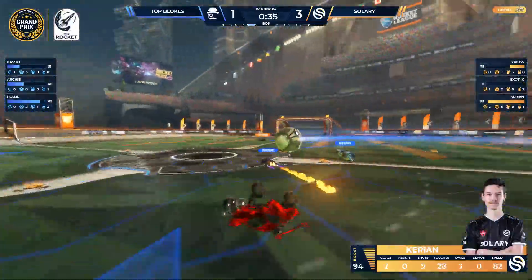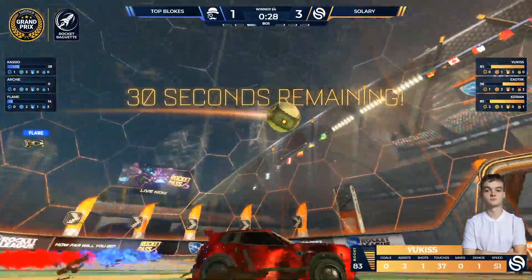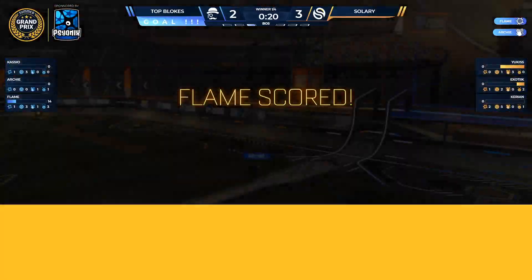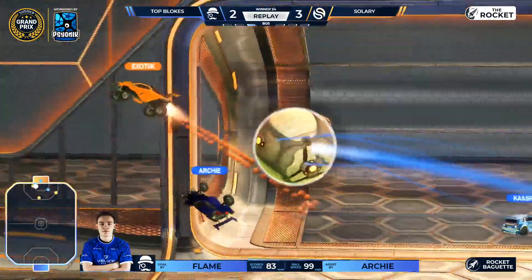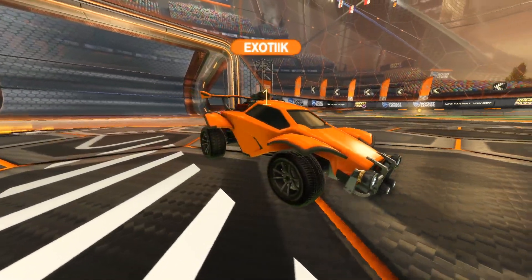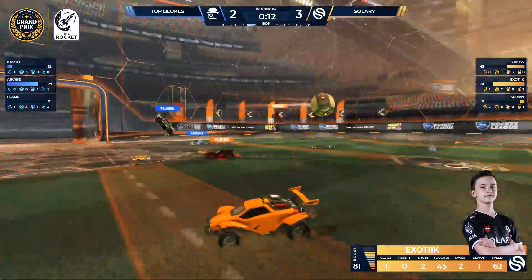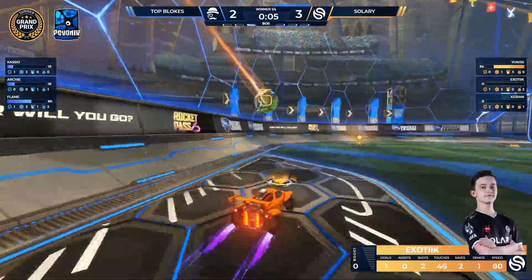Another chance — Cassio on the kickoff trying to find the follow-up. Top Bloke need it fast, time is not in their favor. Drop down — Solary just trying to run down the clock, take control to secure the game. Two goals needed in 30 seconds. Cassio to Archie — on the dribble, the fake out off the bat wall. The follow-up — not even time. Great defending, but it's coming in center. Flame with a shot — that's 20 seconds, one goal needed. Top Bloke have a chance — pressure remains. Archie back around the corner, Flame shoots — it looks like Solary will take it, but that clear's got to be it for Solary.